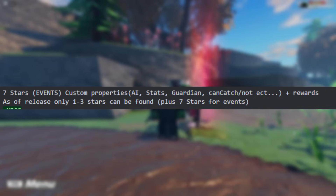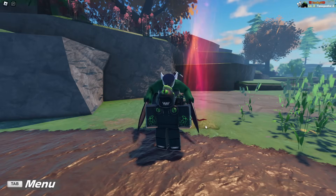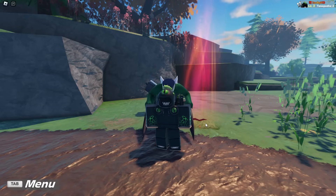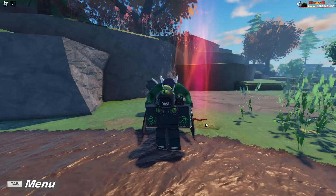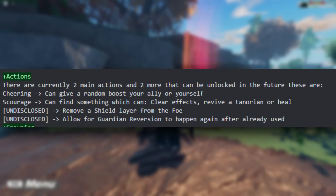You'll actually be able to capture some of these boss Tenorians. In concept, these ruptures are pretty similar to Sword and Shield's raid system, which I actually thought was really, really fun — and is the entire basis for a lot of this, just obviously with our own flavor added to it. Right here you can see it says 'actions.' There are currently two main actions and two more that can be unlocked in the future. These are cheering, which you might remember from Sword and Shield — it can give a random boost to your ally or yourself. And then also scourge, which can find something that can clear effects, revive a Tenorian, or heal. These are just going to be things that you can do either while you're knocked out or just during the battle in general.